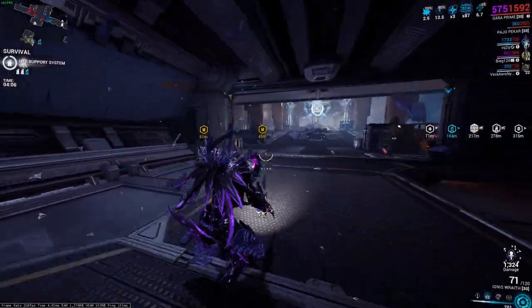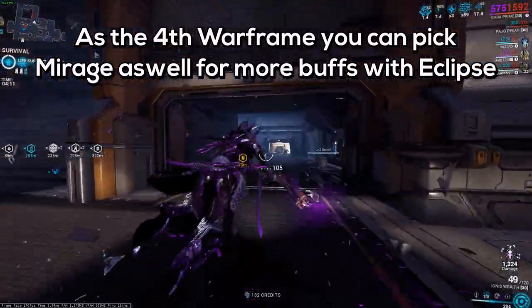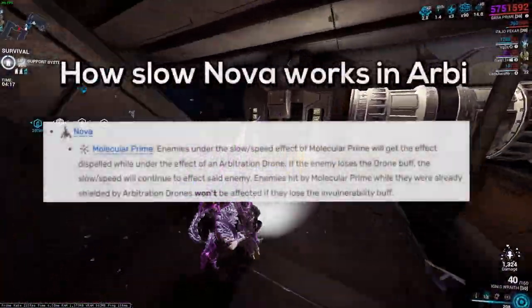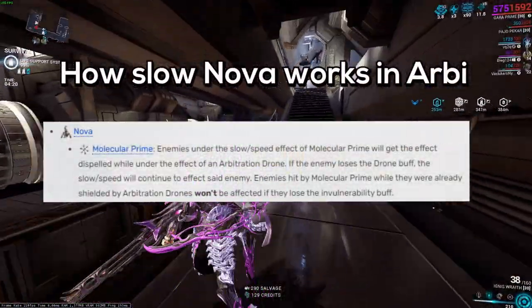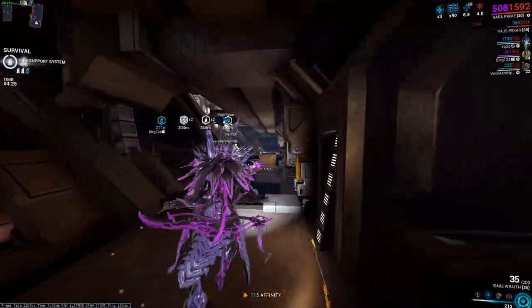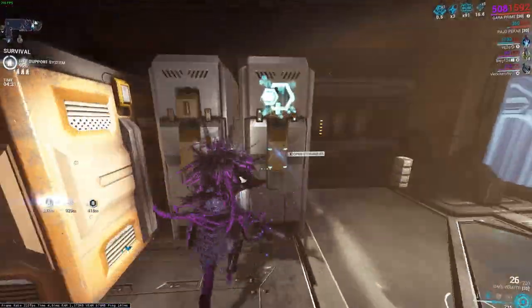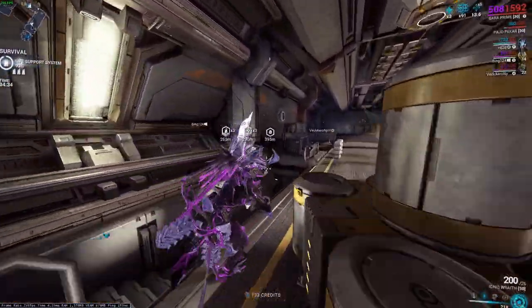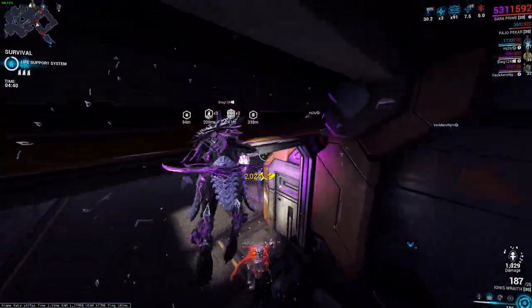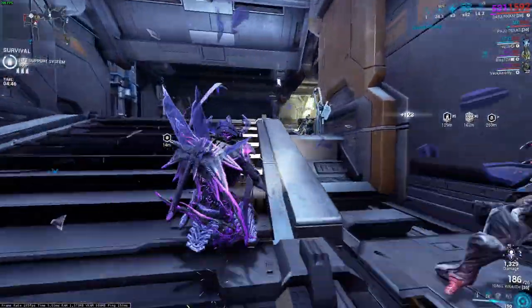For survival and interception, the fourth warframe slot can be totally random — I've seen people use slow Nova for interception. The three core warframes are Saryn, Volt, and Wisp as our buffing frames. Because you're not playing for hours on end and there's no Steel Path version of Arbitrations, you don't need more than three buffing frames. You're going to be doing incredible amounts of damage anyway.